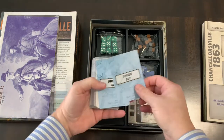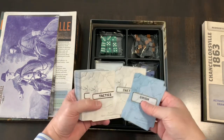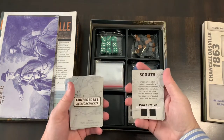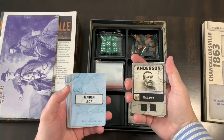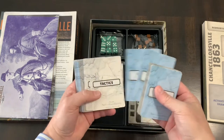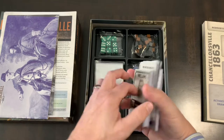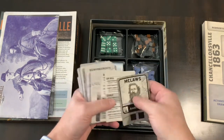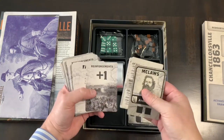There's a Union bot deck and cards including tactic cards and Confederate reinforcements. There are all kinds of different cards, and it looks like there's a Confederate bot as well — so both a Union bot and a Confederate bot, which is cool.